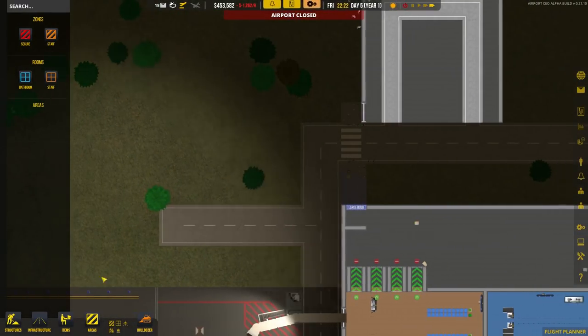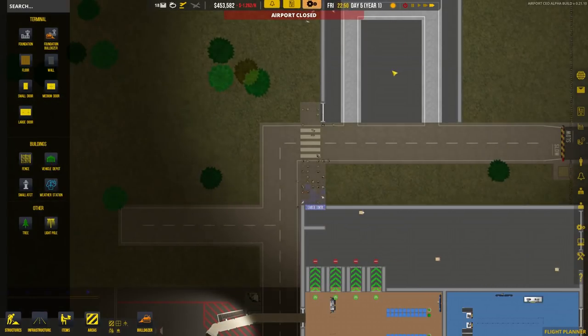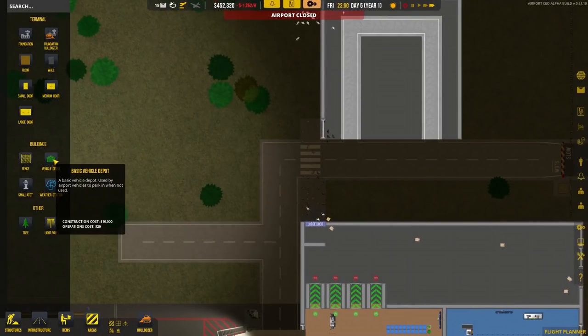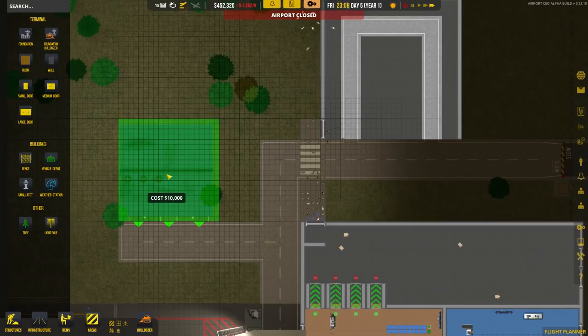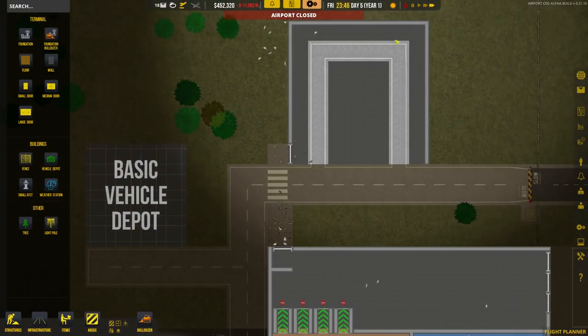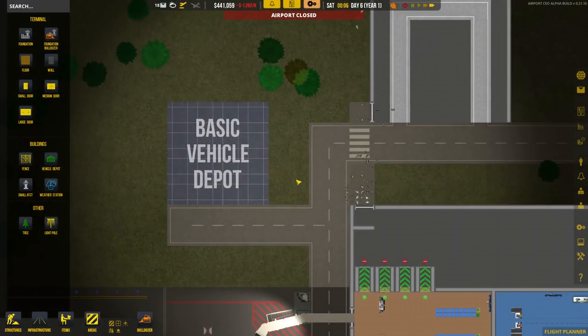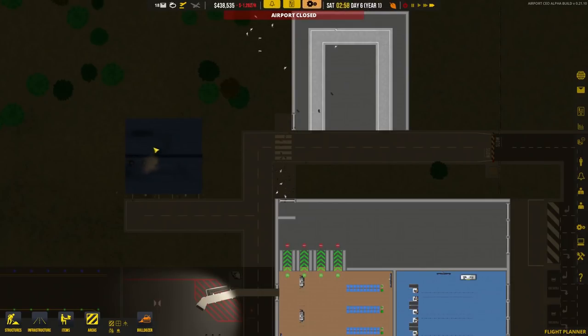One more thing we can do is buy a vehicle depot, because we need the little service trucks that carry bags to and from the airplanes. The vehicle depot needs to go on a service road. We have a convenient service road just here, so let's drop it in. We have to wait for it to be built before we can buy vehicles to go inside it.